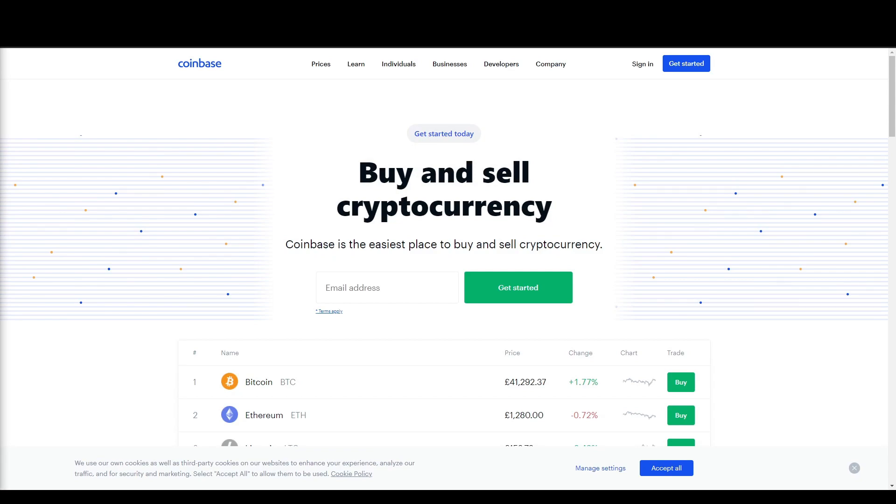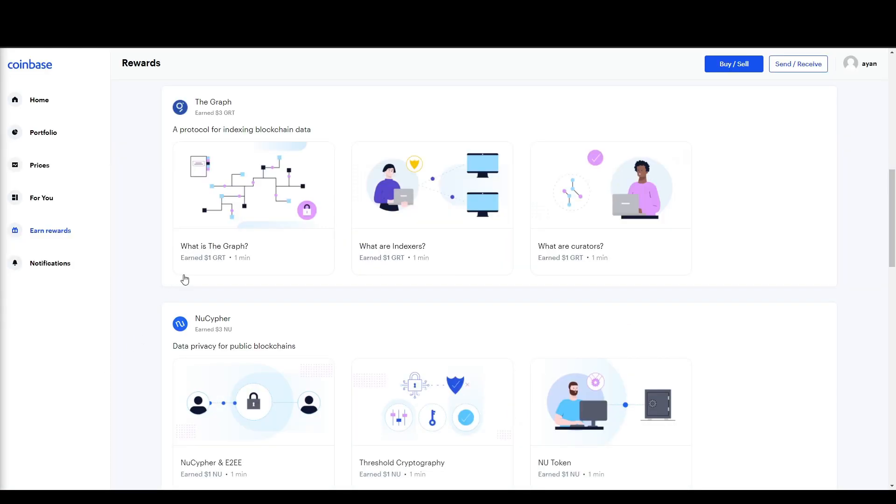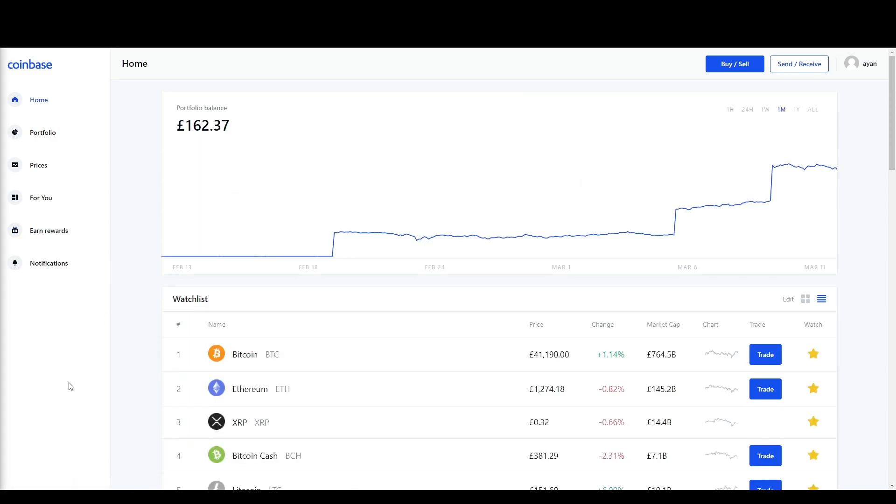If you use my referral link, that will give you $10 worth of Bitcoin once you trade over $100 on Coinbase. You will also get free cryptocurrency worth around $30 once you make your account and watch these simple videos and answer them — you get the crypto in your wallet.